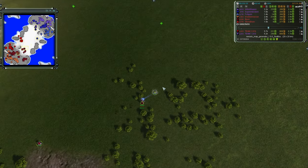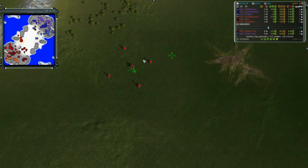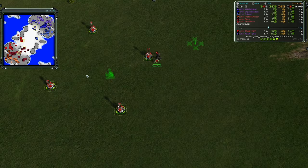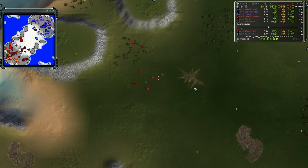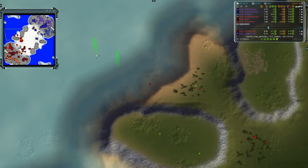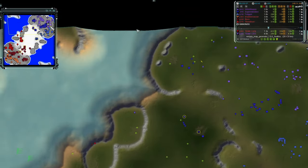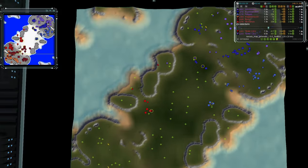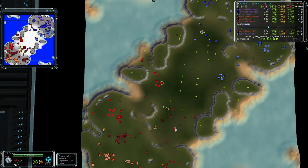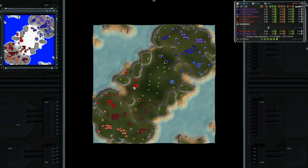Bjorn is making mass extractors, and Stonebrain is securing his four-mex expansion and getting a radar — good play to make sure there are no possible run-bys. There are plans to build naval factories on the northern side, so team one is going to get into that game fairly soon. Team two seems to be building more mass extractors than team one, which is interesting given team one moved out a little faster.